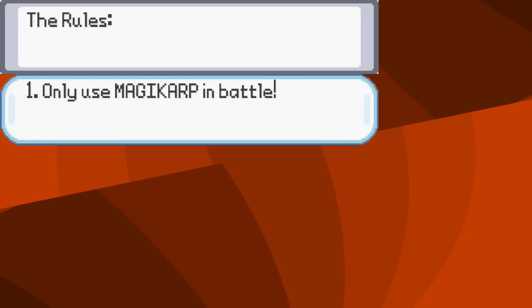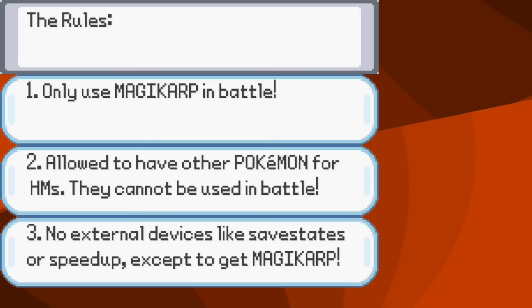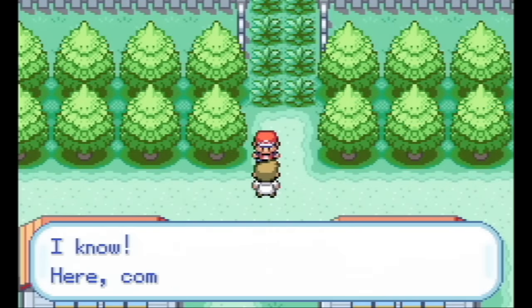The only rule is that in battle, I'm only allowed to use a Magikarp. If Magikarp faints, even if I have other Pokemon in my party — which I will for HMs — I have to reset or let them faint. I cannot use them whatsoever. This is being done on an actual console: no emulator, no speed up, no save states. The only exception is that you cannot get a Magikarp as your starter, so we'll use a cheating device to get our Magikarp.